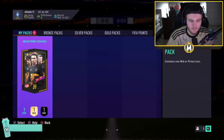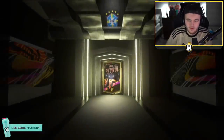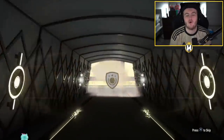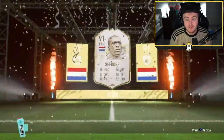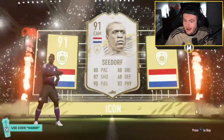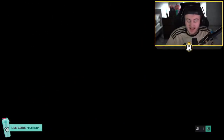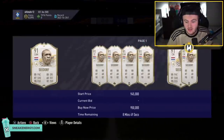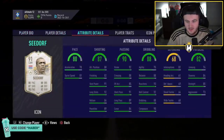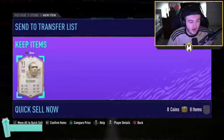Time for Tom's mid or prime icon pack now. Can we get him a prime Vieira? That's what I want right here. Any of the big boys would be very nice, but prime Vieira would be saucy. It's going to be Dutch, a CAM. Seedorf would be nice though. Prime Seedorf is pretty sick, to be fair. That's a quality card. What's prime Seedorf worth? 730k — that's a win in my opinion. It's a nice card as well. He's got good pace, good physicals. His defending is a bit meh but could still be used as a box-to-box. Good balance — his agility could be boosted with an engine. I think that's a very good card — that's a win.